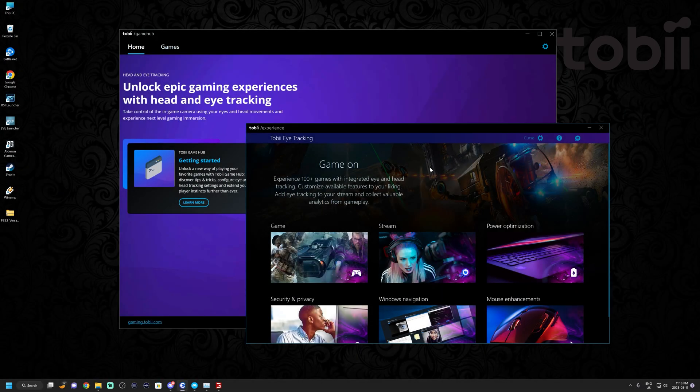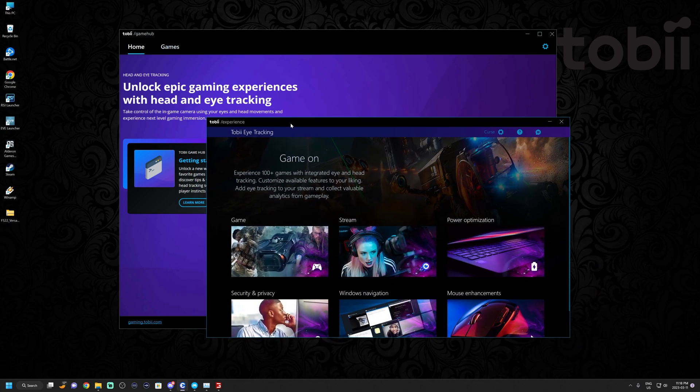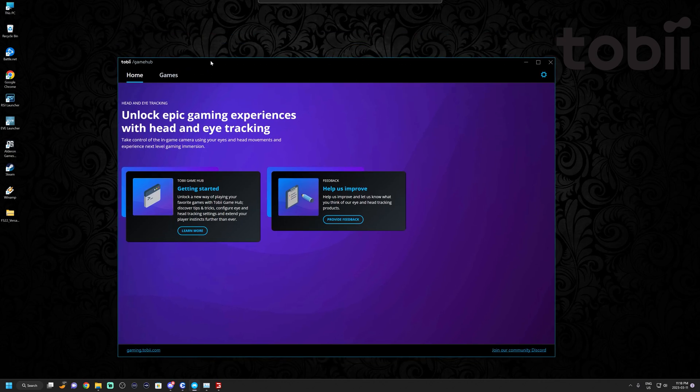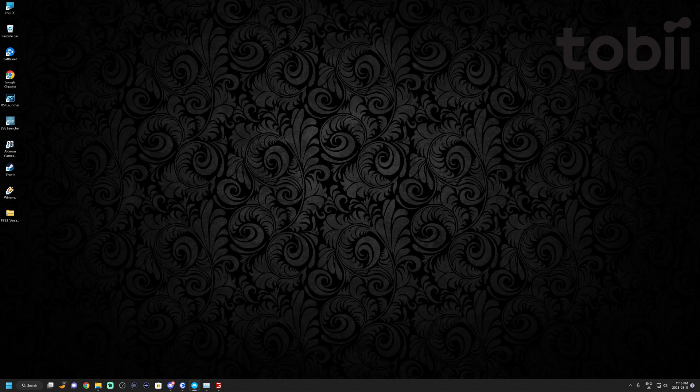The Tobii EyeTracker 5 is not as plug-and-play as they make it seem. Some games require not only that you have the Tobii Experience running in the background, but also that you need the Tobii Game Hub running - and this isn't documented anywhere, you just kind of have to figure it out. One example of these games is Farming Simulator 22.